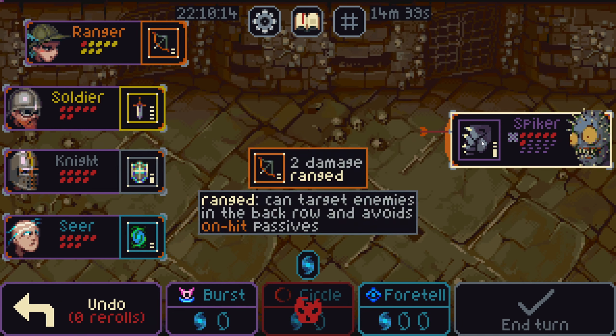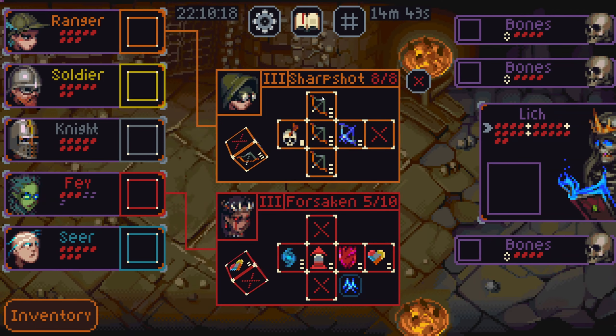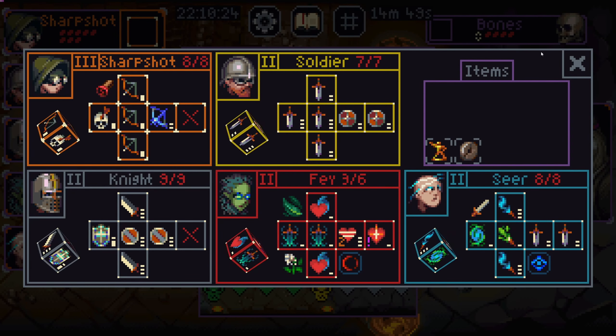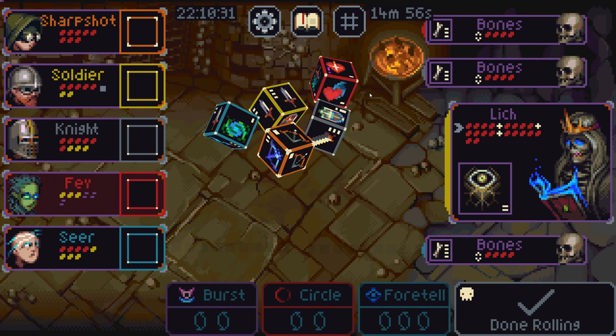That's butt cheeks. Yeah, we can upgrade his sniper. Might move this to the sniper, though. Yep. Now he has five bows. Yeah, my sniper's broken now. My sharpshooter.